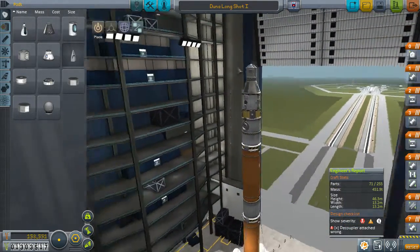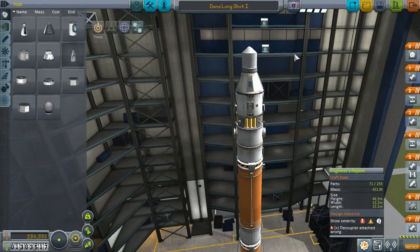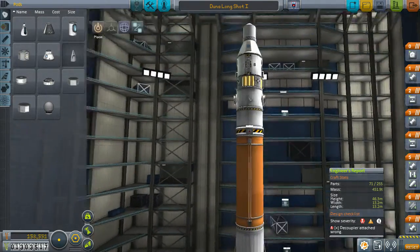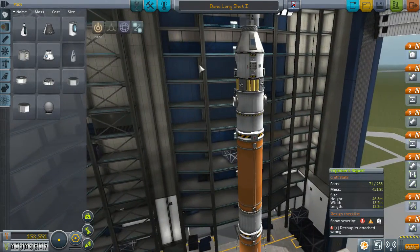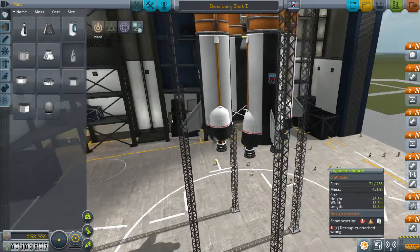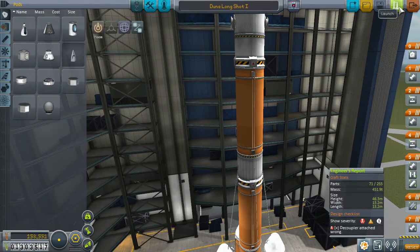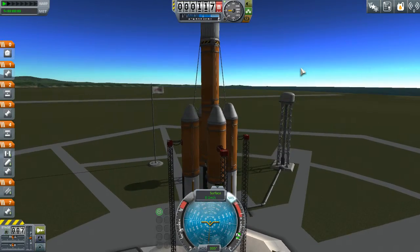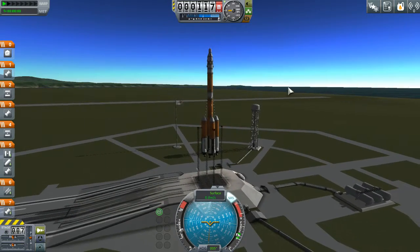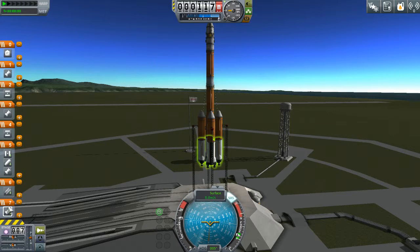We just completed the Duna Long Shot One - this top section here is about 17 tons, all stacked up. I don't know whether this is going to make it to Duna; this is basically our test flight to see if we have something that can actually make it there. We're going to go ahead and get this to the launch pad and see if we could take off and survive. Let's launch - this thing is almost definitely going to get interplanetary, but whether we'll make it to Duna, that's another question.